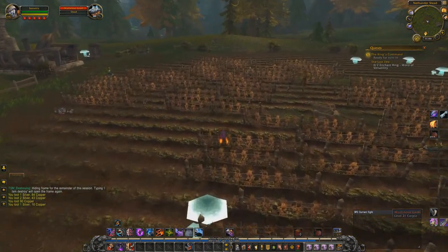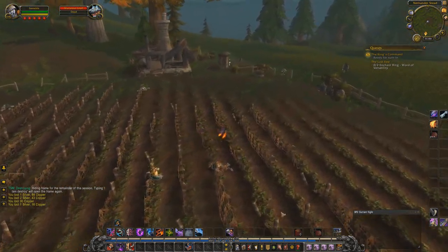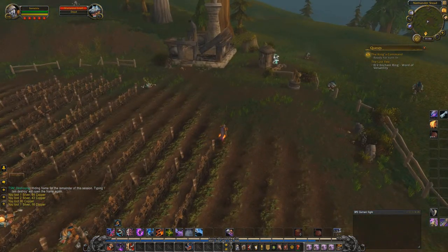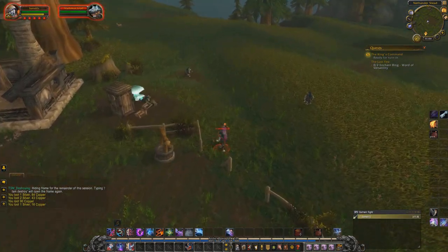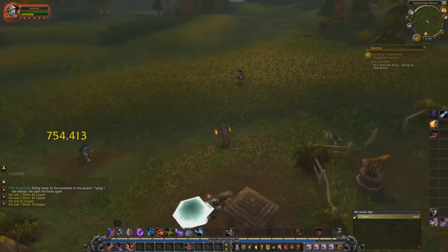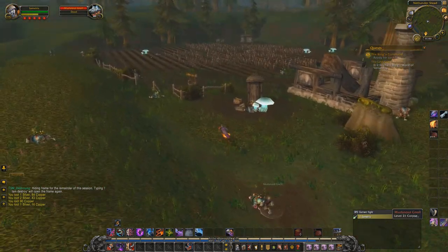So mainly the main thing you're gonna be looking out for is the Buccaneer's Vest. Now, this farm is an instant respawn farm — these mobs will respawn instantly. You do have to kill a certain amount before they instant respawn; it's a force respawn. What I recommend doing is getting a monk and setting your ox statue right here, and then just waiting. They will instant respawn for you and you'll have non-stop kills.